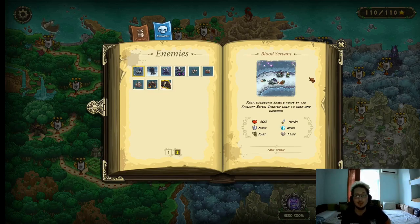Moving on to the last few enemies. Blood Servant — these are basically the big dogs. They have 300 HP, 16–24 physical damage, no resistances, they're fast, and they cost 1 life. They are a little bit more difficult to deal with because they can actually fight with your units — it's not like they're just gonna run right past them. But normally a tier 3 or tier 4 barrack is more than enough to stall them, and after that just use any tower.